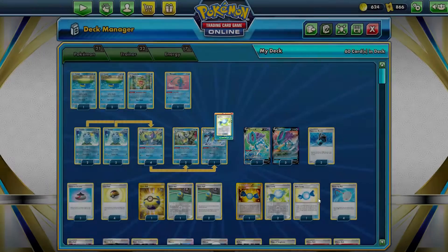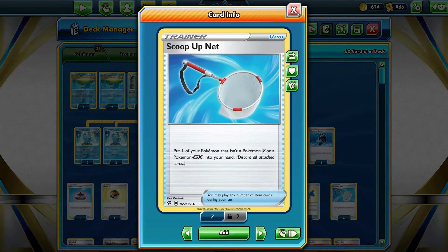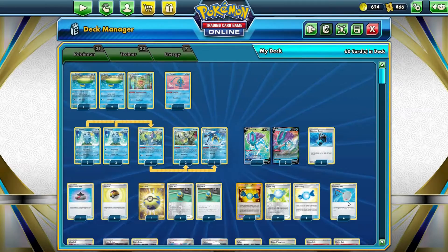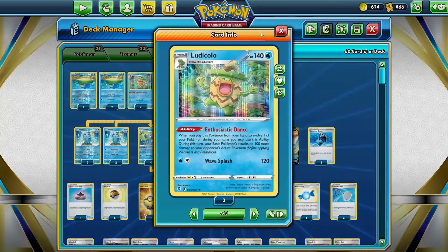Get out Ludicolo for this turn and start knocking something really big — Mew, perhaps? And then Scoop Up Net to reuse them again. Put Lotad down, and then Ludicolo again when you have no Rare Candy, and you get Rare Candies easily with the Shady Dealings. See what I'm saying?